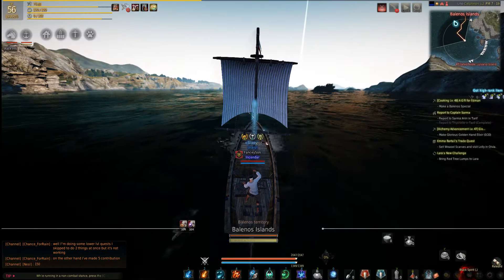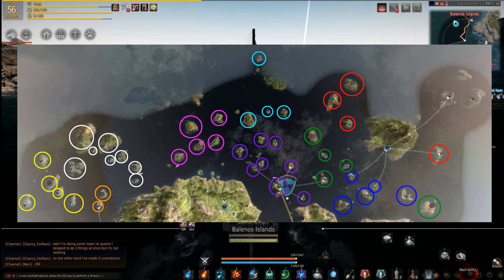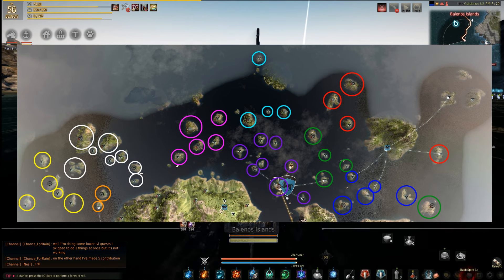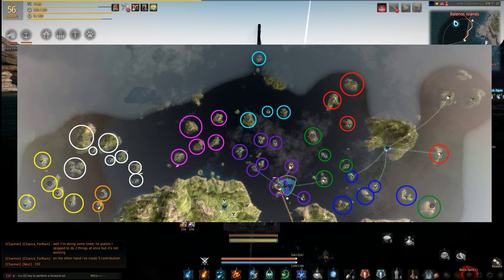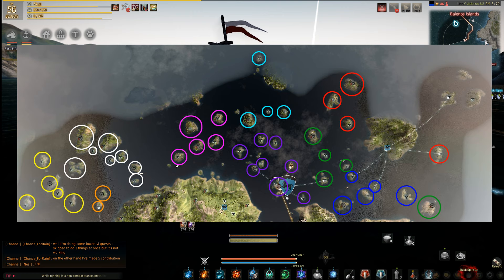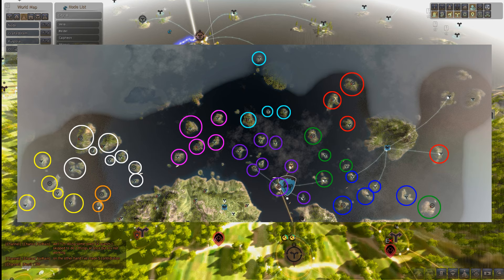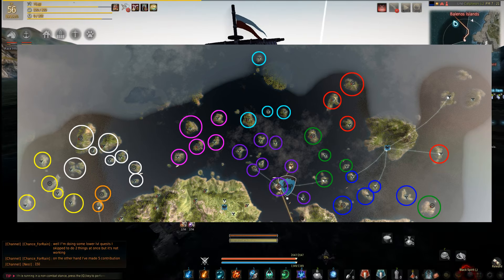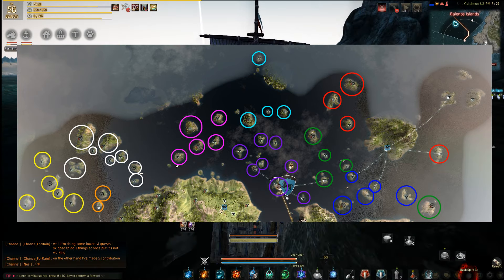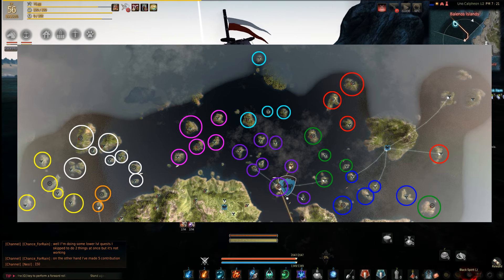I'll now pull up a quick map that I actually used months ago. There are more islands in the game now, so you can actually get more than 28 energy from doing this, and it'll probably take longer. But you can see you start down here at Velia — you can actually start wherever you want, that's just where I started — and I just kind of hopped from island to island.